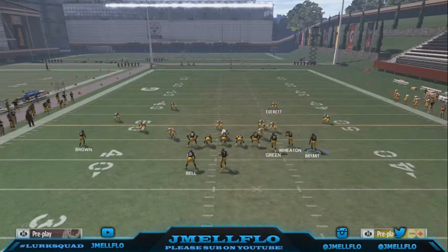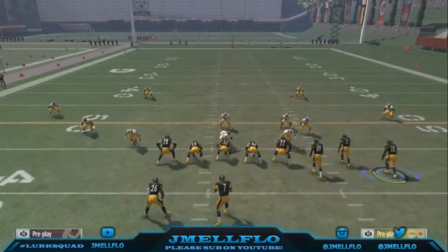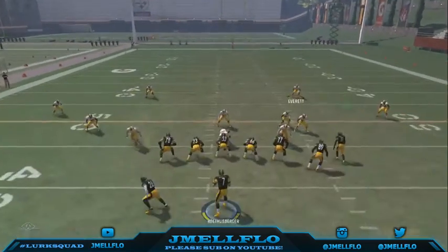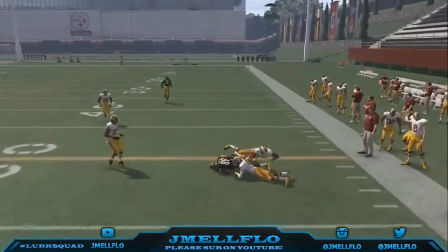All you want to do is motion out this corner route. From there, if the flats are open you can throw it to the RB or Y. If they shade underneath, you can throw it to the C route or the corner route. And if they take both of those away, the A route always gets open because it takes so long to develop that they always forget about it.